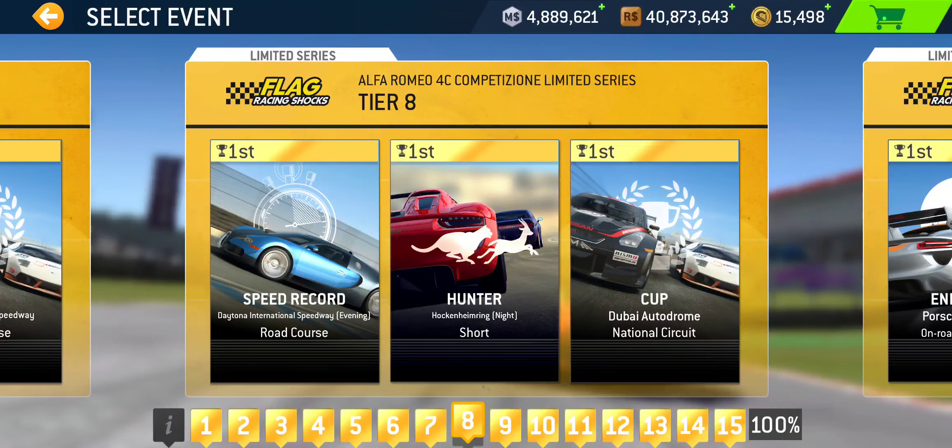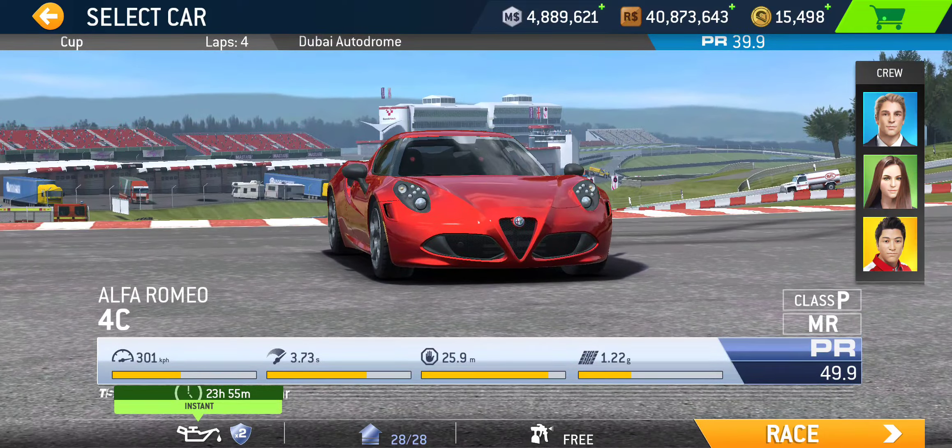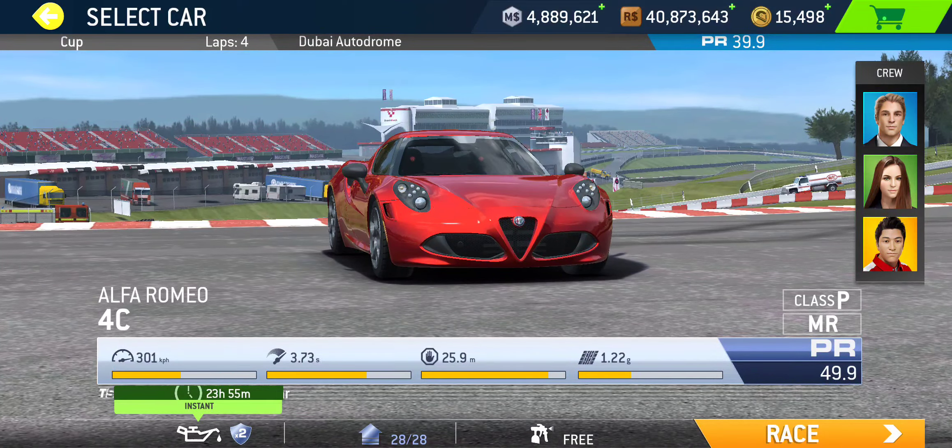On to tier eight: we got Speed Record at Daytona Road Course — which is not a rolling start, even though this one is at Daytona. Hunter at Hockenheim Short, so that's a short lap, followed by Cup at Dubai National, four laps, PR 39.9 required.